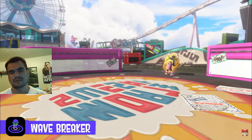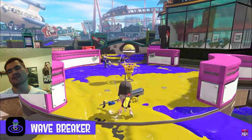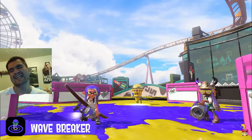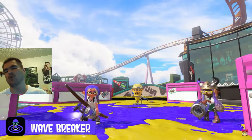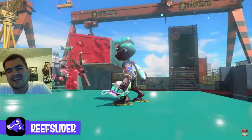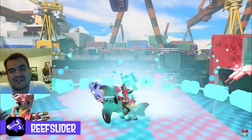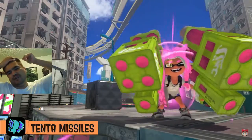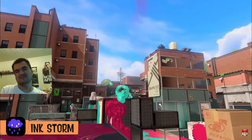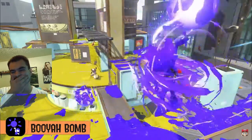This is the Wave Breaker. When activated, it unleashes waves around the area, marks opponents' locations, and causes damage. Try to avoid them with a well-timed jump. Finally, the Reef Slider — build up power and charge into opponents. Once the attack ends, it explodes and damages the surrounding area. Familiar special weapons like the Tenta Missiles, Ink Jet, Ink Storm, and Booyah Bomb will also make their grand return.